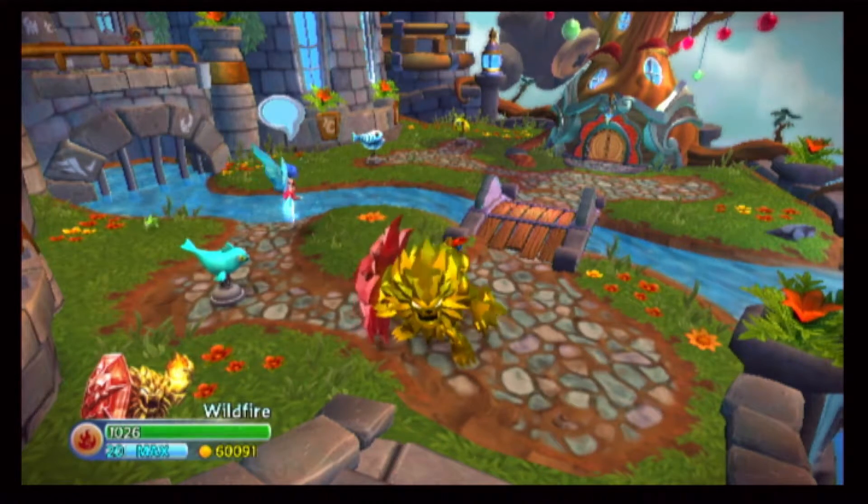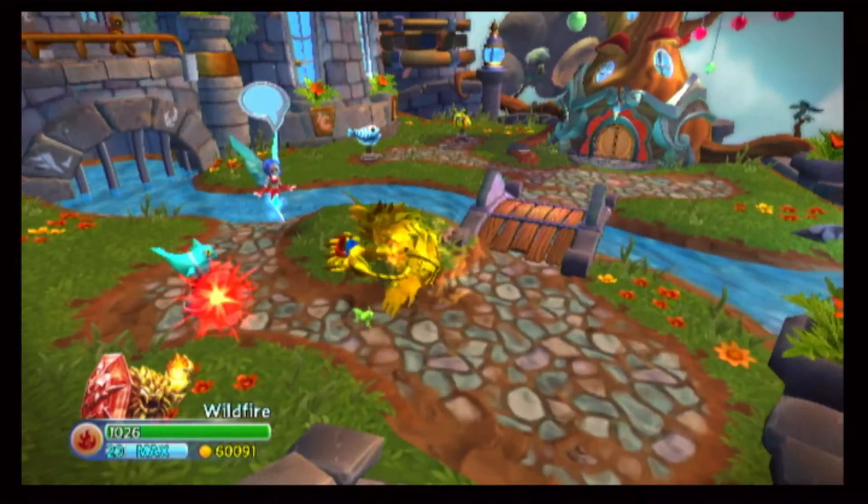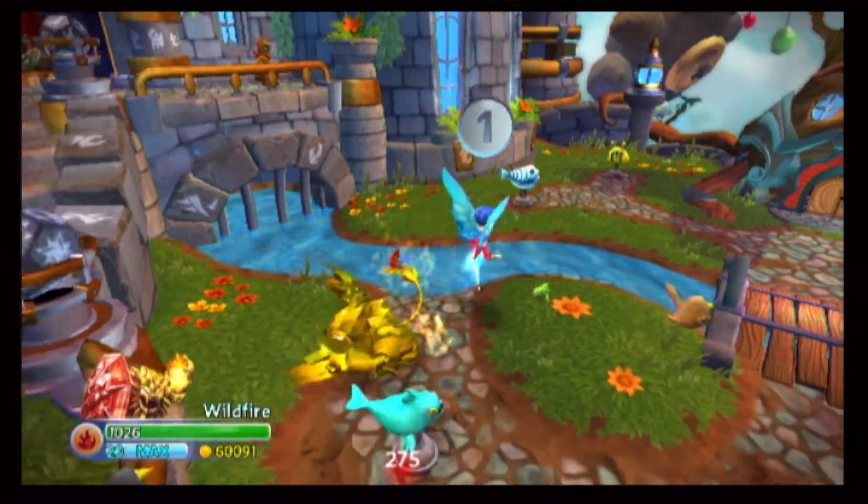We all know Wildfire's sword gem, right? You hold down his shield, you press the attack on him, and you swipe, swipe, swipe — big lion.